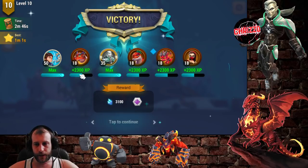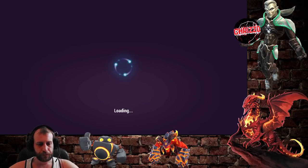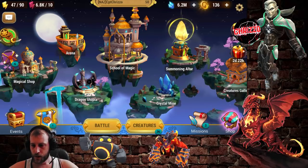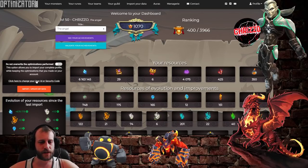We are done here. I'm just going to sell this real quick and then we go home. And now I will just show you the Optimizer. This is the page of the Optimizer. It's pretty easy to get this going — you just have to import your data and ask for the security code, which you can find in-game in the option settings.